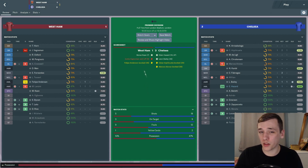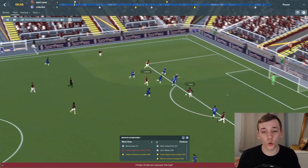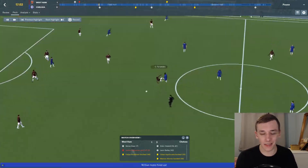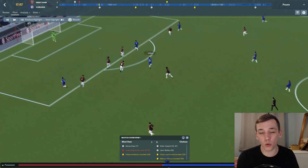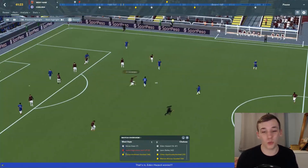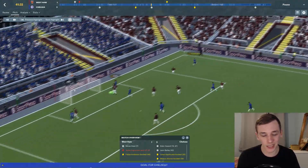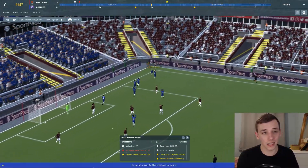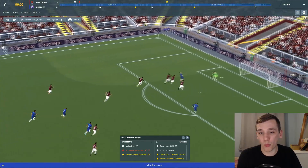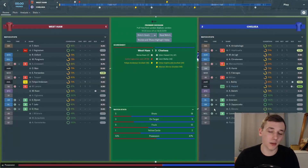We then followed that up unfortunately with a 3-1 defeat at the hands of Chelsea. We took the lead very early on and actually started this game unbelievably well. Moyes-Kane got his second goal in two games to give us the lead in the 7th minute. But unfortunately Wagnermann, our German right back, two minutes later got himself sent off for a two-footed challenge, which put us on the back foot straight away. Eden Hazard got a couple of goals and Leon Bailey got one as well. Wagnermann has been performing well when he's played but he got a three-match suspension, so Sam Byram has been deputising in his place.